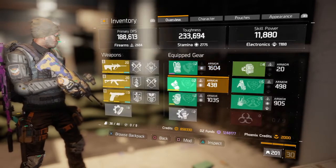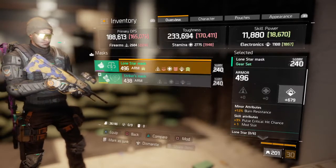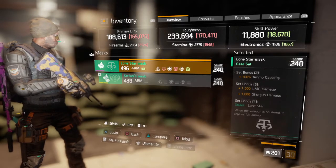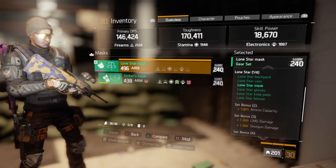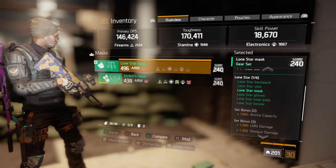I come here to my mask. Most of you guys already know about the Lone Star set — when you equip two pieces of Lone Star, it gives you a 100% ammo capacity bonus. This is one of my two Lone Star pieces.